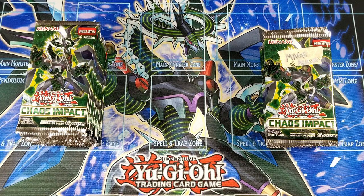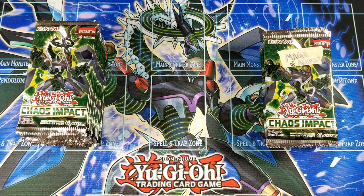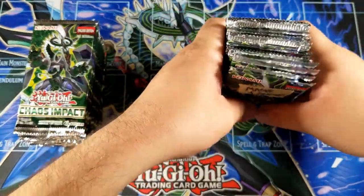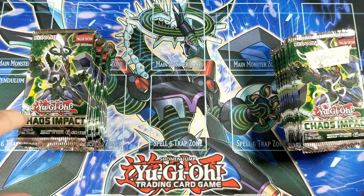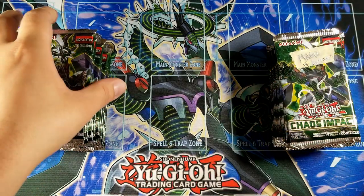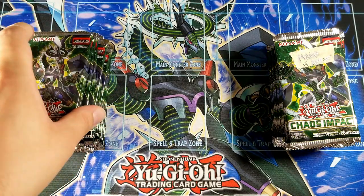Welcome back to Chance Time, ladies and gentlemen. Today we got a sneak peek of the brand new set Chaos Impact. Without further ado, don't forget to like, comment, subscribe, and here we go. For those of you who follow me on Instagram, you probably saw the 'let's play a game' post. I had 30 packs today — I said max 30 people — but only about half entered, so I got 14 packs on the left side and 16 packs on the right side. I'm gonna be picking three winners.